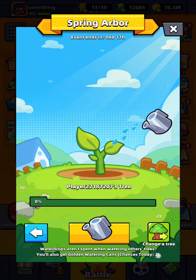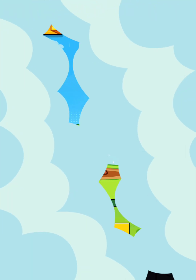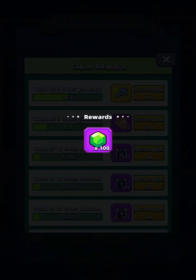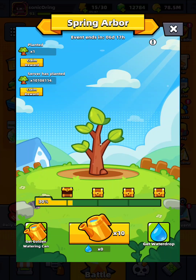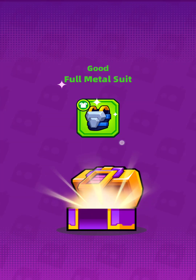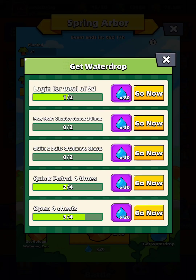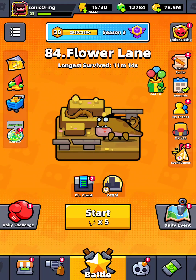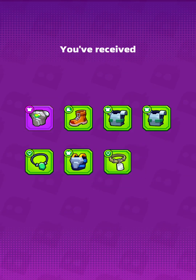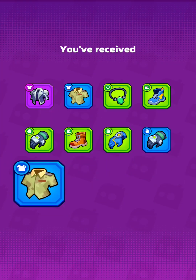Three times, two times — you can see it here and the last one. Okay, selector claim reward. Now let's try to open chest two times. Let's see — it increased. Okay, I will open all of them. Skip, skip, last one, skip. Nice.